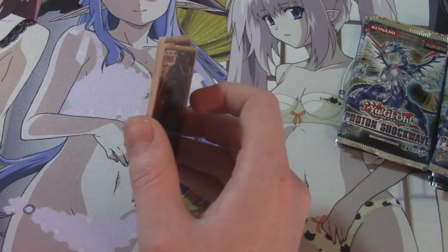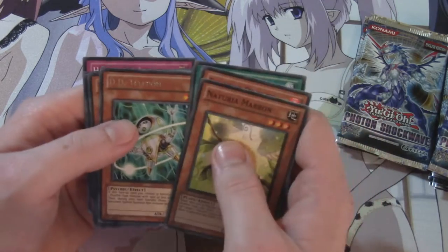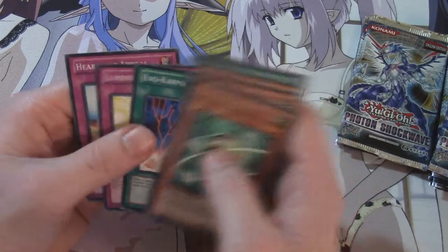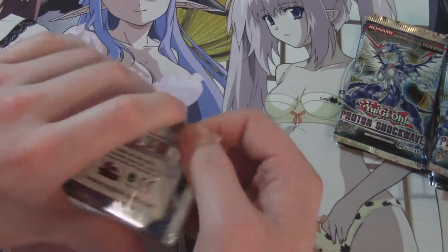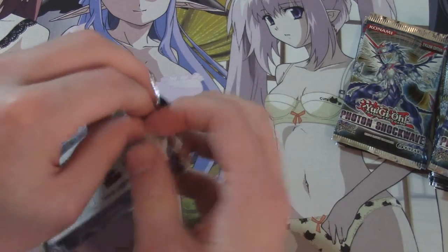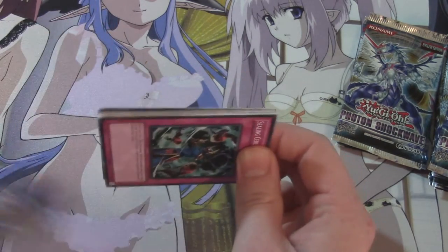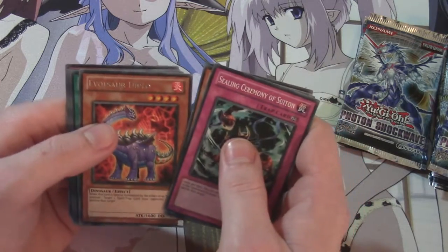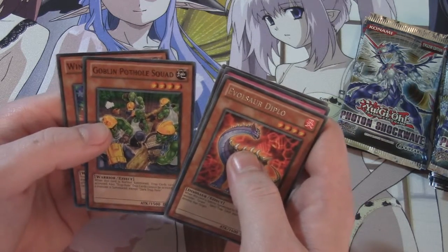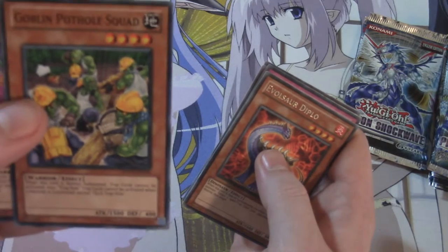Photon Shockwave, I have to admit, is one of my favorite packs. I like the Watts. I remember I used that deck quite a bit with the effect to attack directly, and then Watt Cobra keeps bringing another Watt to your hand. Use it in combination with the Hunter family, particularly Ma and Pa. Sealing Ceremony, Senior Silver, Evil Miracle, Shark Stickers — Evil Sword Diplo is our rare — Zen Malfunction, Space Cyclone, Goblin Pothole Squad. When this card is Normal Summoned, Trap Cards cannot be activated. Also, Trap Hole Cards cannot be activated when a monster is summoned except Dark Trap Hole. Wind-Up Warrior.